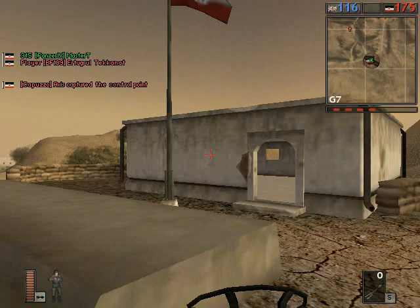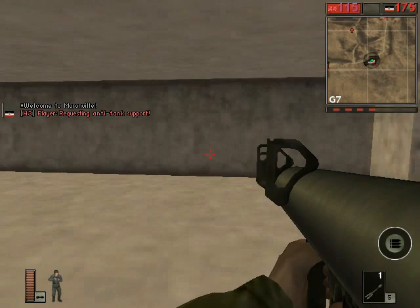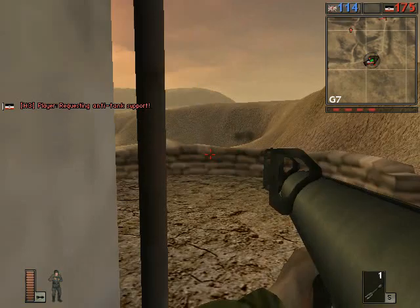There's a hostile tank way in the distance. It's hard to get a good bazooka shot at distance, because out of nowhere the bazooka just starts trailing off and it falls to the ground.